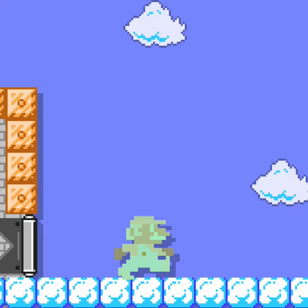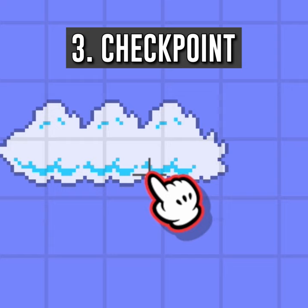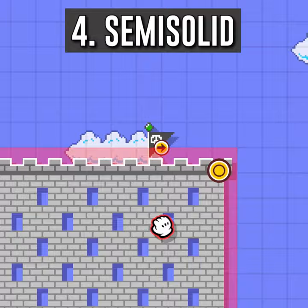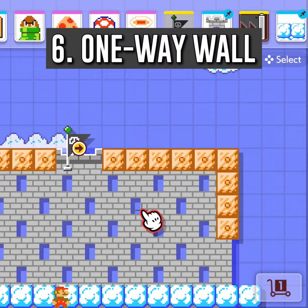Pick any retro style. Pick any course theme. Place a checkpoint in the middle of the screen. Add a wide and tall semi-solid with the top directly in the middle of the checkpoint. Close the sides, top, and bottom with ground tiles and add a one-way wall pointing outward.